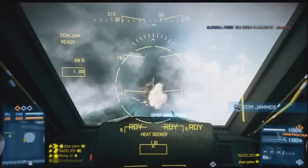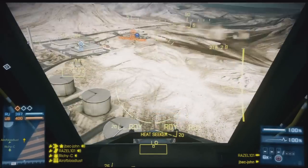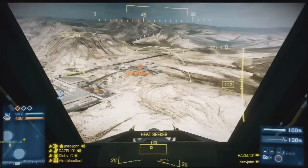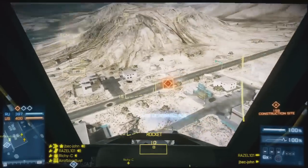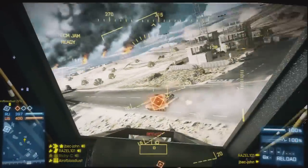So what I'm running here is laser designator so I can laze up the enemy air vehicles. Rizal is actually a guy who used to play with me in Bad Company 2 but I haven't really seen him for a while and he's just started coming back on again. He's got guided missiles so I can laze the air vehicles.